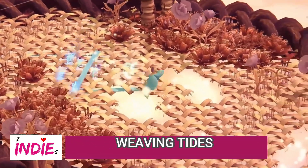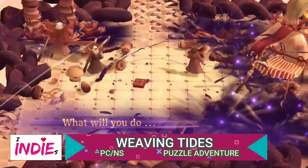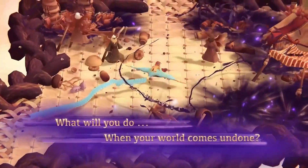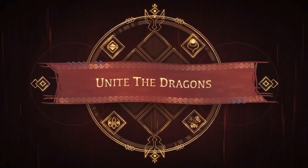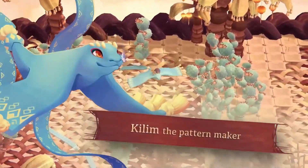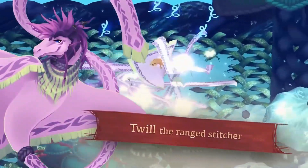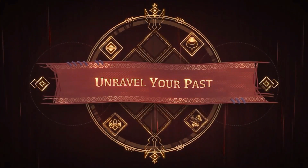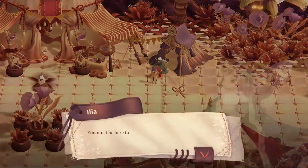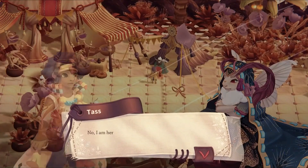Weaving Tides is a colourful puzzle adventure featuring rideable carpet dragons - airborne creatures known as weavers that look a lot like giant manta rays with their long ribbon tails. You play as Tass, the last human, on a mission to find your parents. Your foster father is a blue dragon called Killim who accompanies you on your quest. During the game you'll travel through silken sands, spun forests and the moth kingdom, and you'll also meet two other rideable dragons both with unique abilities and personalities.